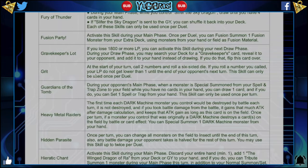Grit: at the start of your turn, call two numbers and roll a six-sided die. If you roll a number you called, your life points do not get lower than one until the end of your opponent's next turn. The skill can only be used once per duel. This card's hilarious. Why would anyone play this though? It has a very good chance of not working. I don't see the point of making it once per duel when the worst that happens is you just don't lose. It basically Wabokus you, but you still take damage — you just don't go lower than one, which screws up a bunch of math. Why not once per turn call two numbers, since it can miss, and then you gain that effect for the rest of the turn or until the end of your opponent's next turn?